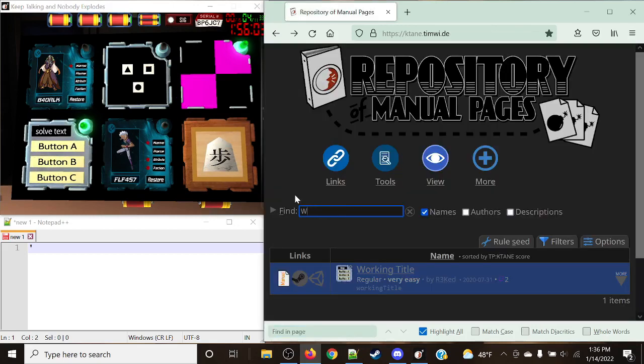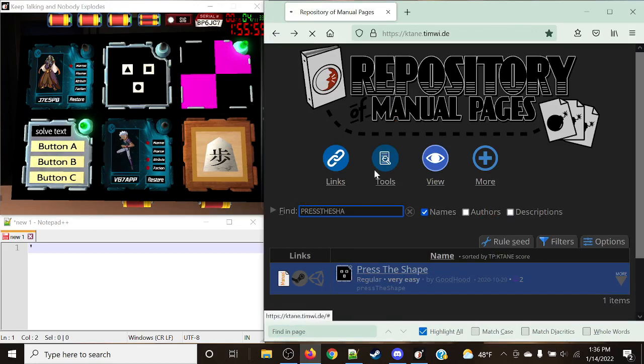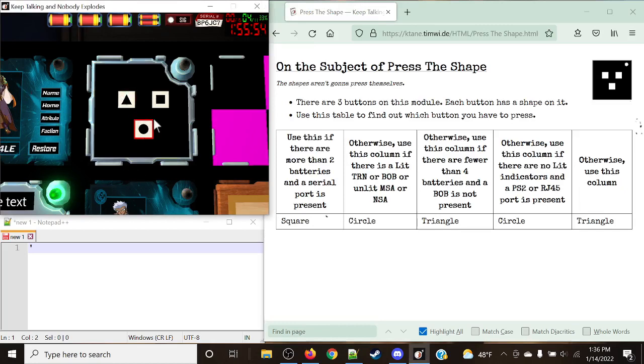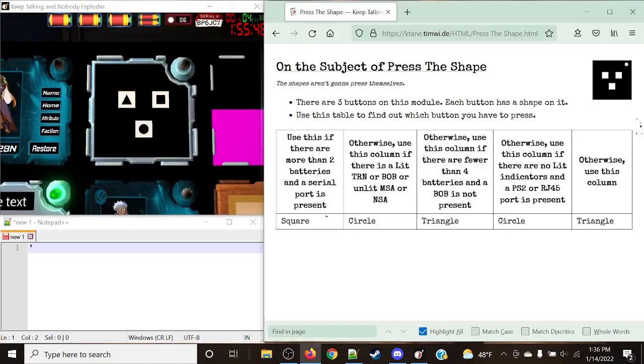Next up, let's take a look at Press the Shape. Press the Shape is actually pretty simple. We only have three different shapes: the triangle, square, and circle. What this module asks you to do is give you a series of obscure edge work conditions. It's a very easy module, but it's very important that you read the edge work conditions carefully. We're going to read the table from left to right, applying the first condition that applies, and use the shape in that same column.